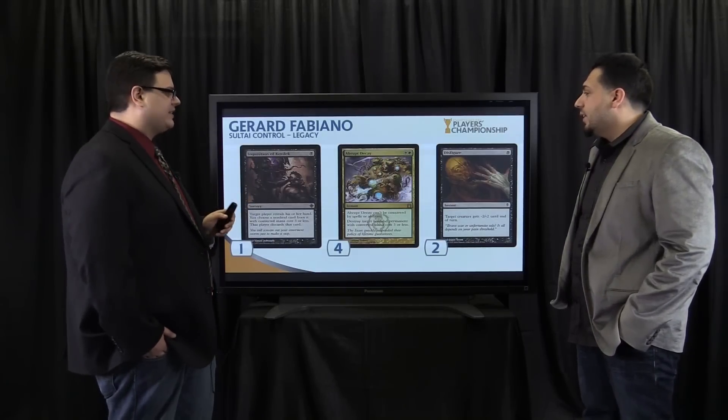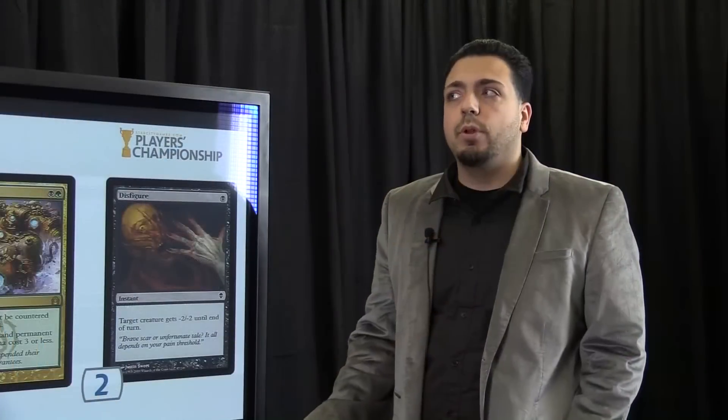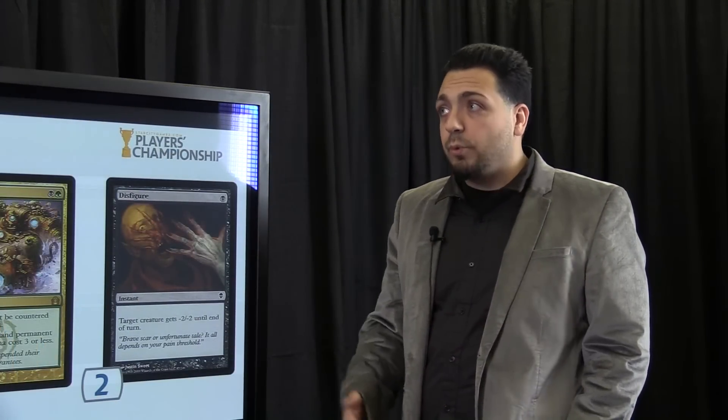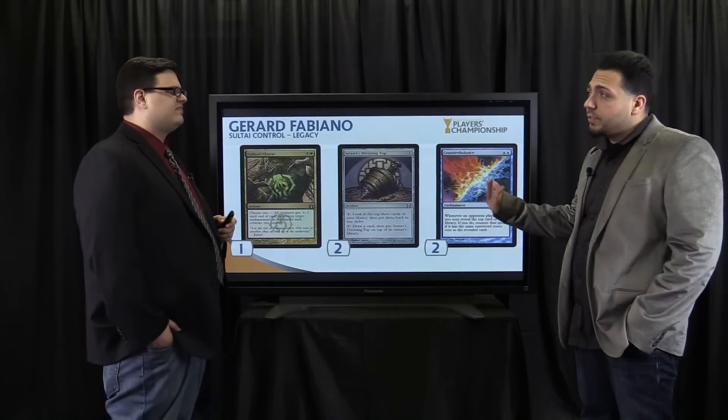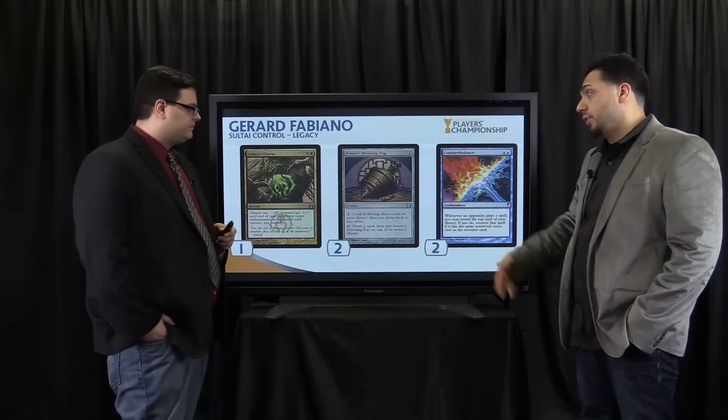In addition to the four Abrupt Decays, removal spells five and six are Disfigure. This is not a card we see in a lot of main decks. Disfigure is probably not even half as good as Lightning Bolt, but with blue, green, and black — what can you really play for one mana removal? You can play Vapor Snag, but it doesn't really remove the creature. People will show up with Delver and Young Pyromancers, so why not have something cheap? Disfigure is the best option.